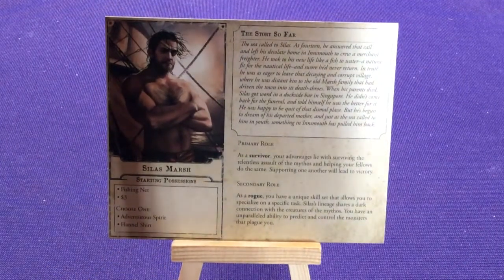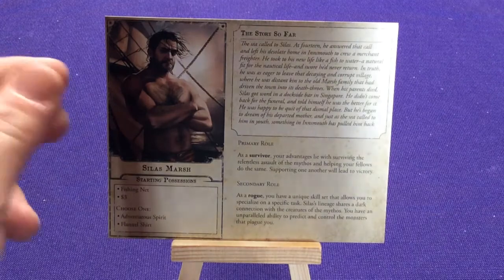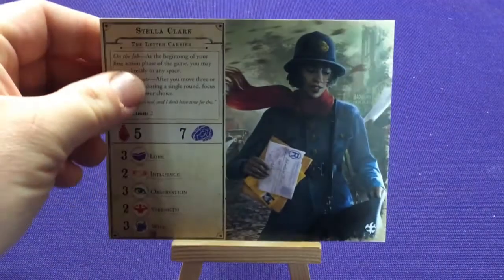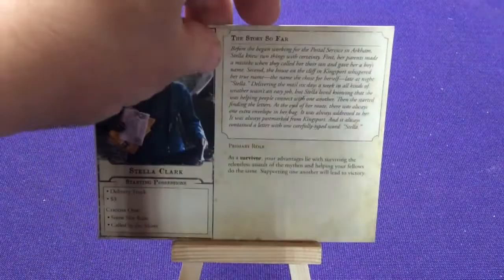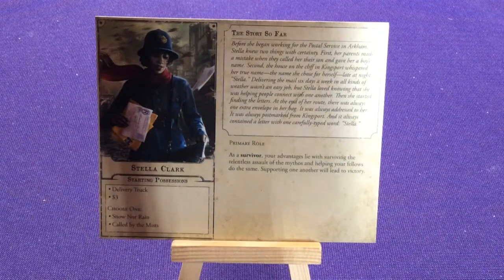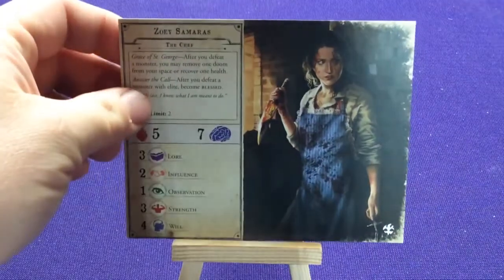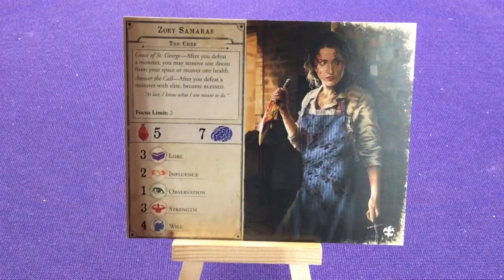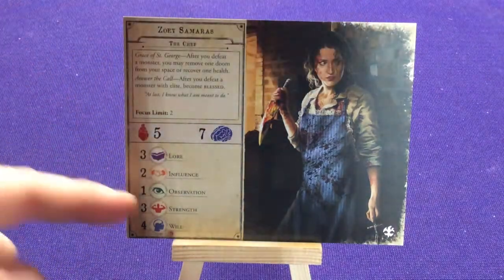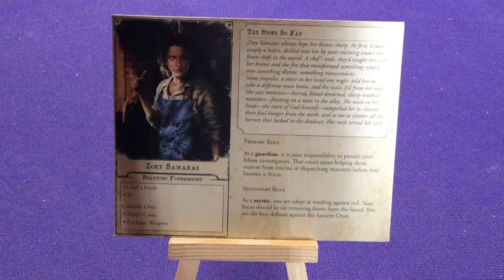As a rogue, Silas Marsh's ability says he shares a dark connection with the creatures of the mythos and has an unparalleled ability to predict and control the monsters that plague him — definitely interesting. We've got Stella Clark, the Letter Carrier, who's just a survivor. And finally, we have Zoe Samaras, the Chef, who has a bloody knife and is a guardian and mystic.